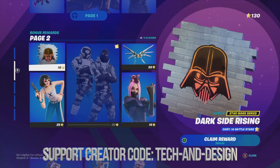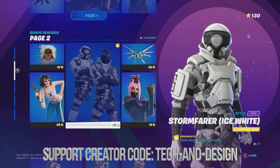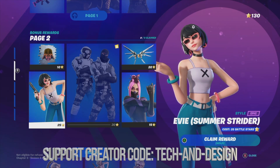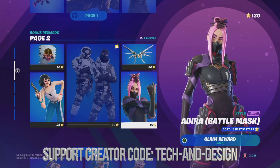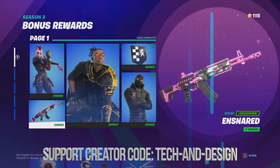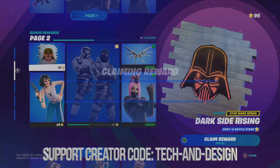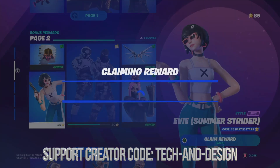Here is page number two. Again, we have this item locked, which means we have to claim everything around it — those are our base rewards, such as this skin, this awesome glider, and this skin. Let's start off by claiming this skin. You need battle stars. We're going to claim the glider, then move on to the spray and claim that, and then claim this awesome skin as well.